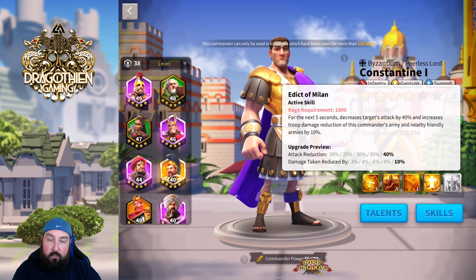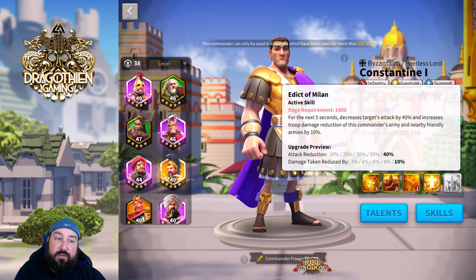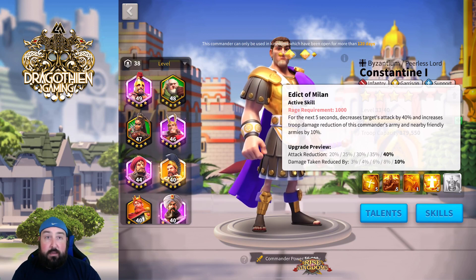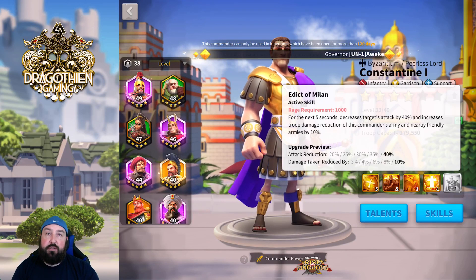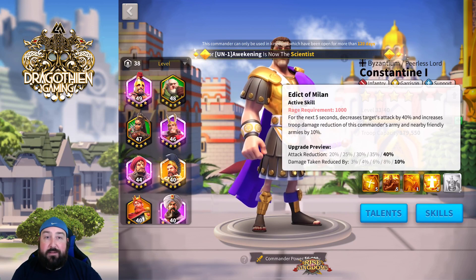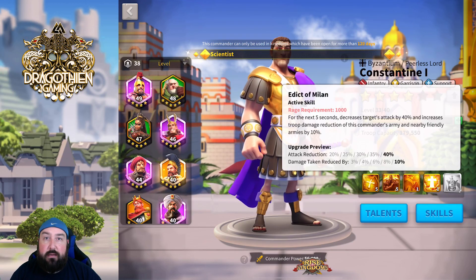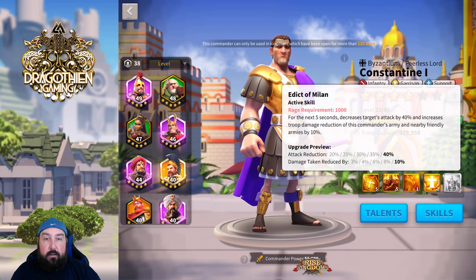It decreases one target's attack by 40%, so a 40% attack reduction is pretty significant — even for skill damage, that definitely impacts. It also increases troop damage reduction. We have another commander that has troop damage reduction — Sun Tzu has a damage reduction buff. It doesn't seem based on the description that it applies to skill damage, so keep that in mind. Still, troop damage reduction is significant, especially when it's applied to up to 20 targets within the AOE circle Constantine generates when he casts his skill.